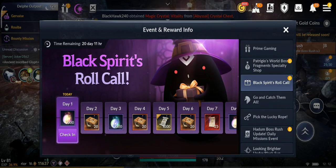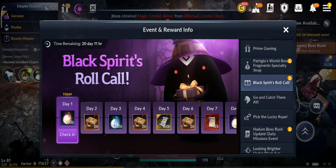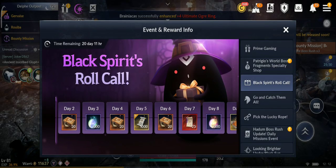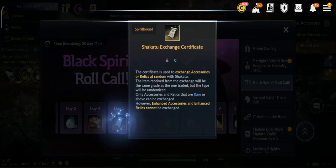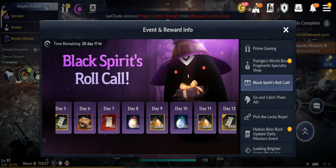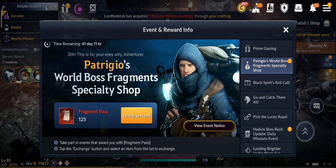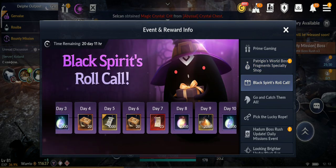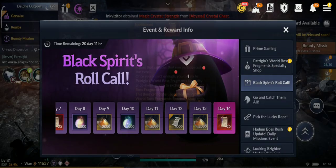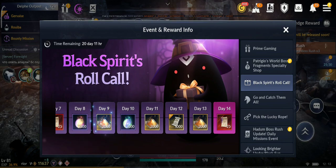The first event is Black Spirit Roll Call — it's a login reward. So we're getting rewards for 21 days, that's 3 weeks — totems, all kinds of essences, Shaka exchange certificates. On the 7th day we get 25 fragment passes to buy gear fragments from Patrigio. And on the 14th day, another 25 — so in total we're getting 50 fragment passes to buy more fragments so we can craft the pink gear. That's nice.